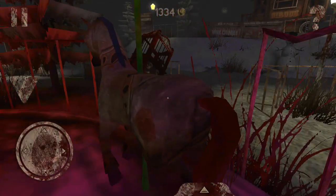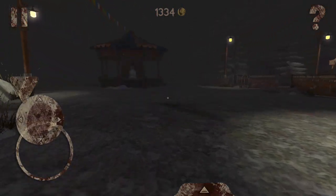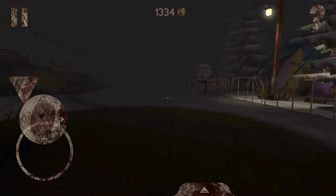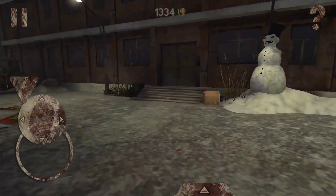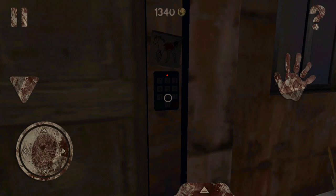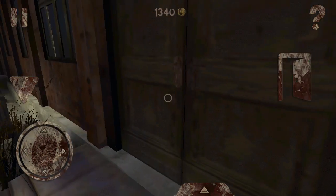Let's proceed to the main building because we already know the code. You need the code because the main building is locked. Here is the main building. If you do not know the code, you won't be able to open it — that's why you have to go to the carousel first and pour the water on the blood. Now let's enter the code from the horse. Then open it.